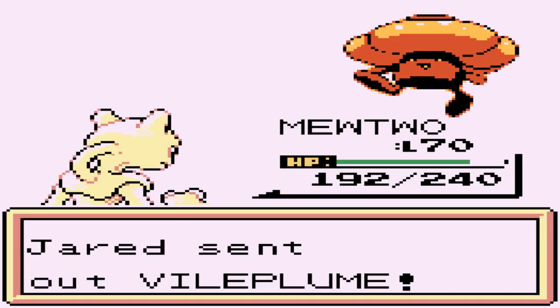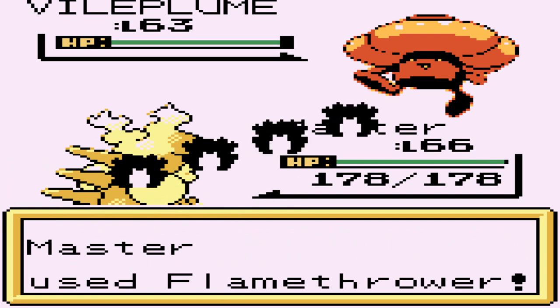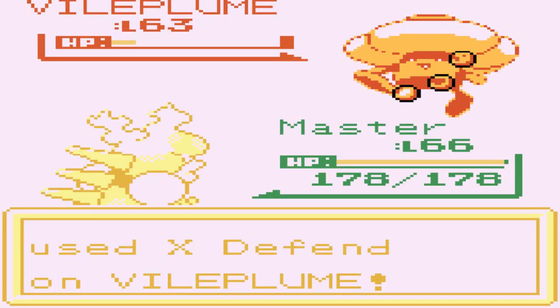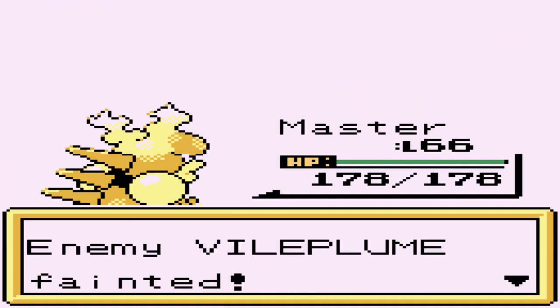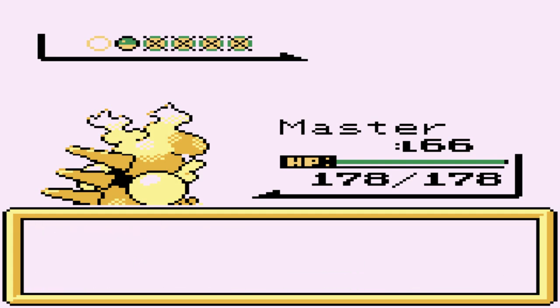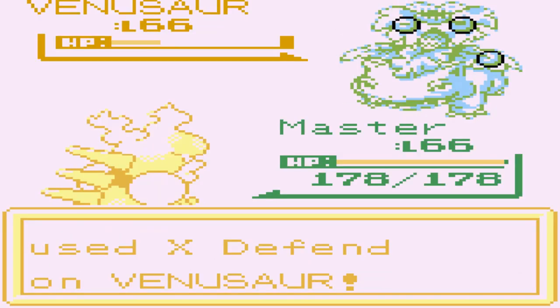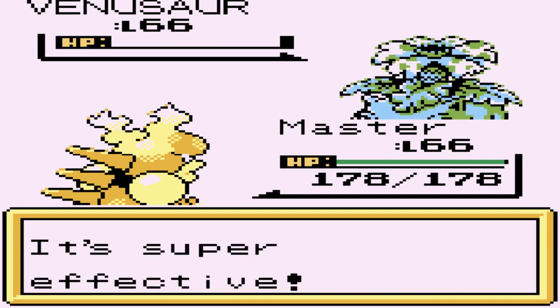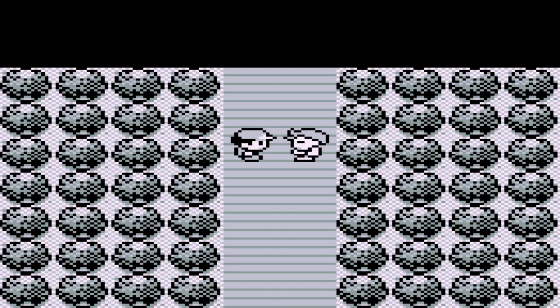He's coming out with a Vileplume, so let's give Mewtwo a break and go back to Master. This Vileplume looks very vile - Flamethrower attack for the win. Nearly does it, and here comes an X Defend - not looking good. Flamethrower again for the win. Venusaur comes out next - Flamethrower, still standing, another Flamethrower for the win. We've defeated Jared - not so hard.